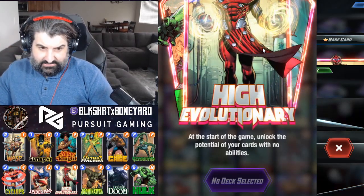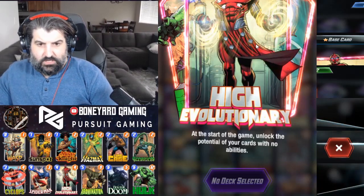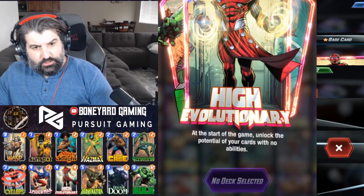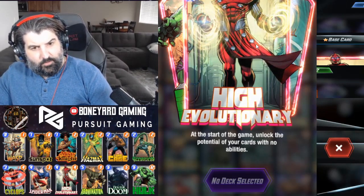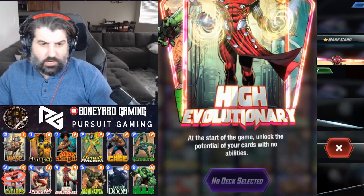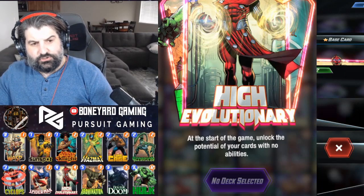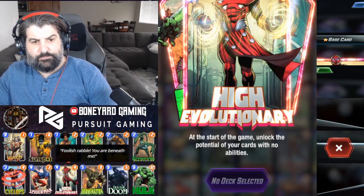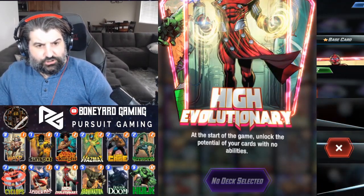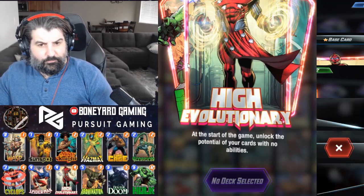Your goal is to get Sunspot and Misty down as early as possible, then work toward getting Abomination with minimal cost. Hazmat, Scorpion, Cyclops, and Wasp are all there to help that. When you get to turn five, hopefully you can play Spider-Man and Abomination in the same turn.